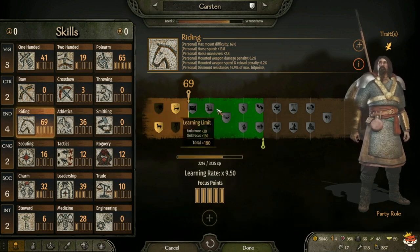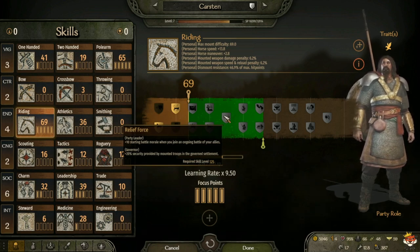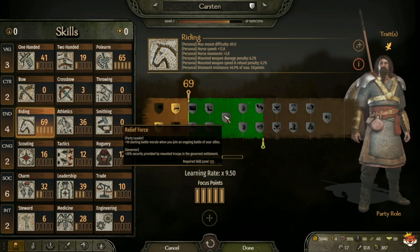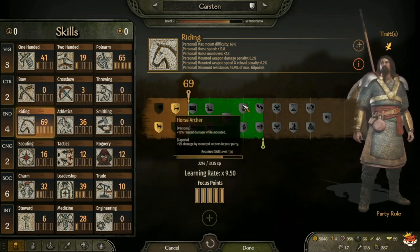At level 125 you have Relief Force, which gives plus 10 starting battle morale when you join an ongoing battle of your allies, and for governor plus 20 security provided by mounted troops in governing settlements. That's the only one you can take there, so obviously take that.